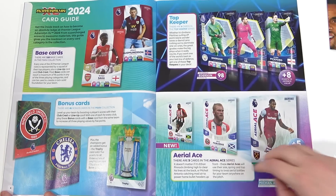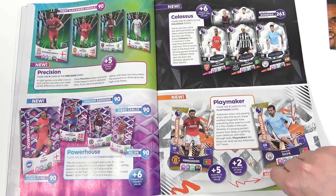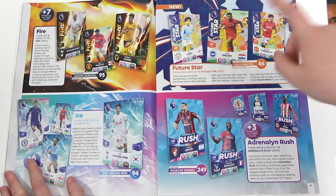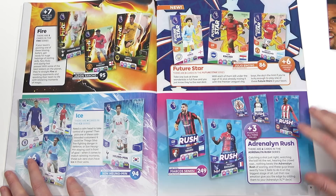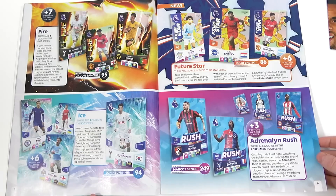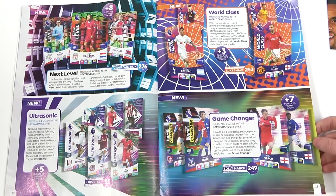Let us know what you think of that in the comments. Sheffield United doing a Fulham there — we called it! Then we have Precisions, Powerhouses, Colossus — love those — and the Playmakers. We then have Fire and Ice, of course a staple of Panini now. And then the Future Cards which avoided us through the whole kickoff multi-packs — there are only three of those too. My favourite card the Adrenaline Rush — there are six of those. Sheffield United up close on that one too with that kind of hexagon design.